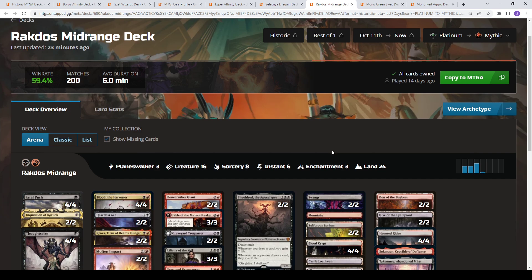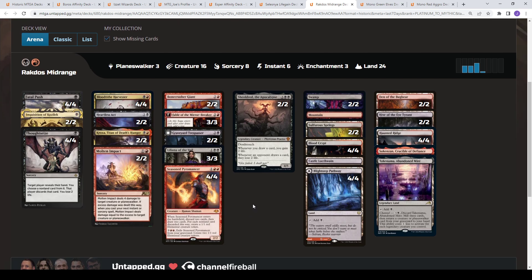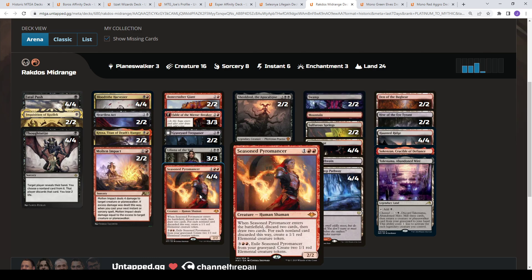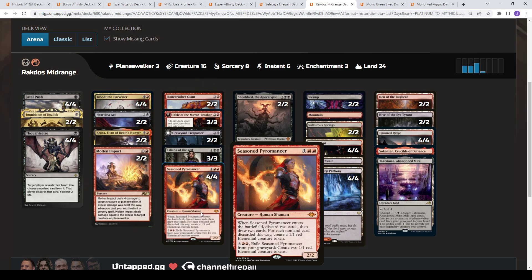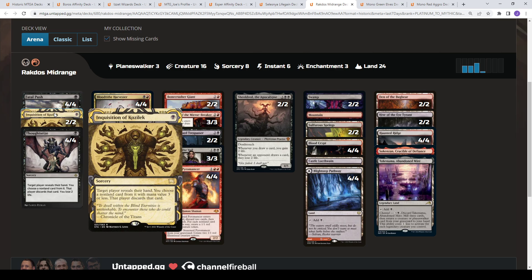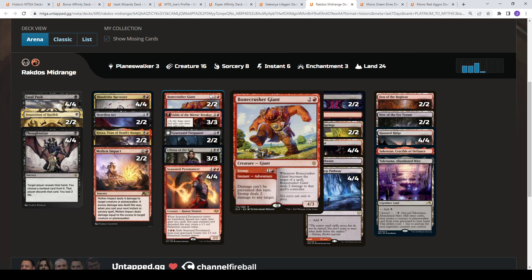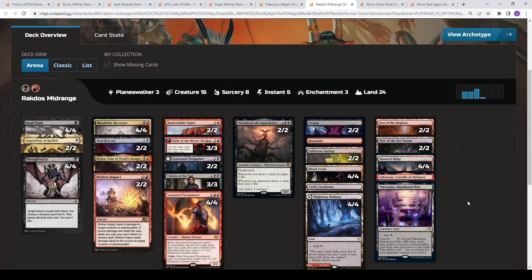The deck I kept losing to a lot while playing Wizards is Rakdos Midrange — 59% win rate, about 200 games. When your opponent goes Thoughtseize into Seasoned Pyromancer, draws a bunch of cards and gains a bunch of life, it just breaks your soul. You're basically getting the upgrade of Seasoned Pyromancer to refill your hand as well as Molten Impact as a flexible removal spell, plus Inquisition of Kozilek. There's a lot of flexible removal: Fatal Push, Heartless Act, Molten Impact, Blood Tithe, and Stomp. Fable to copy stuff, all mixed in, plus creature lands.